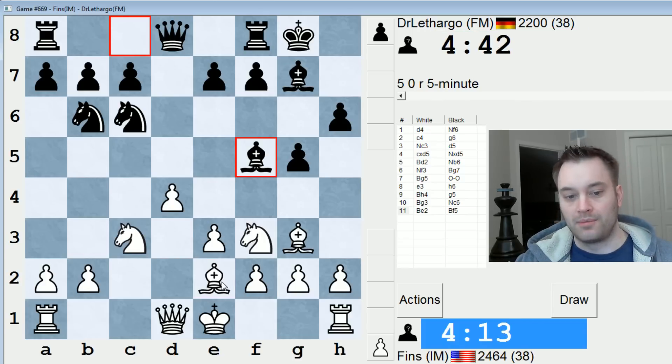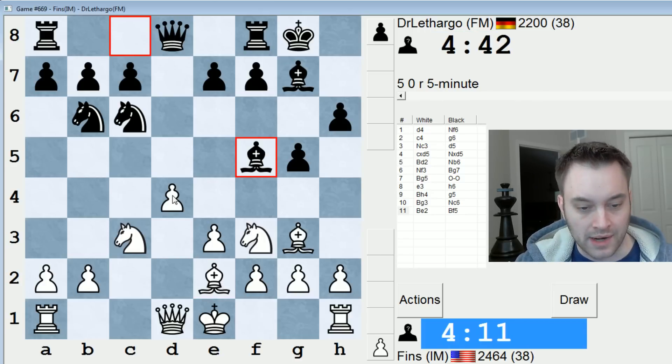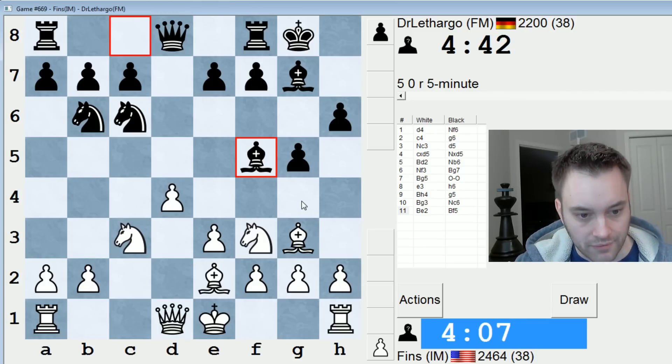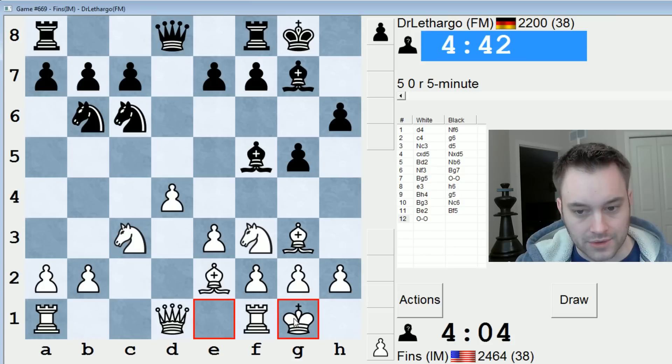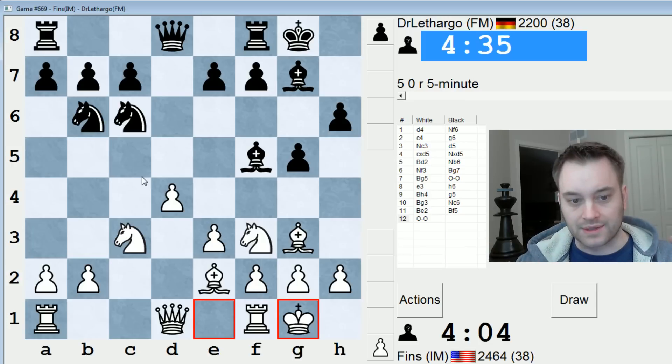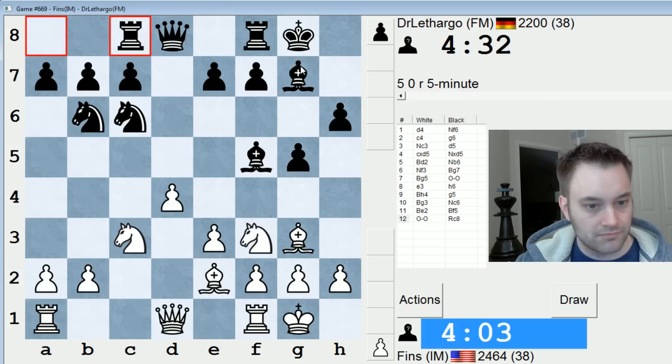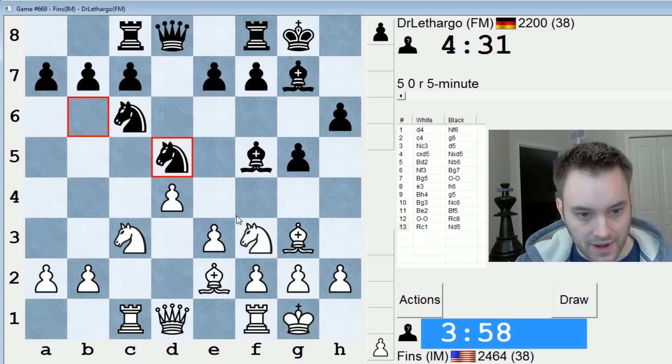I'm putting the bishop on e2 for a couple reasons. One, I want my queen communicating with the d-pawn. Also, I wanted to break a potential pin that they could set up with bishop g4. So here, probably castle — let's just do that. E5 is restricted, and their knight is here so they can't play c5. I feel good about having prevented black's main pawn breaks in the Grunfeld. Black has fairly free development, but on the whole I gotta believe white's better here. Let's just play rook c1 now — useful move, get on the half-open c-file.